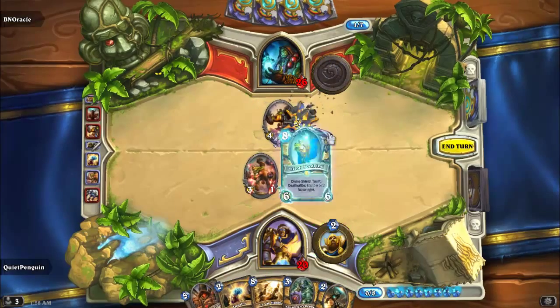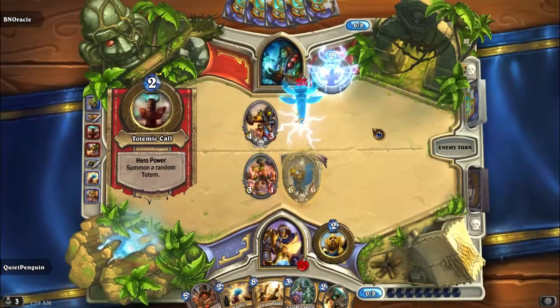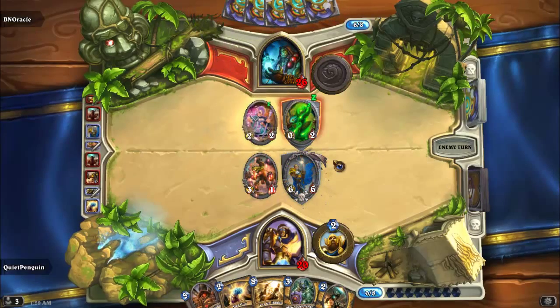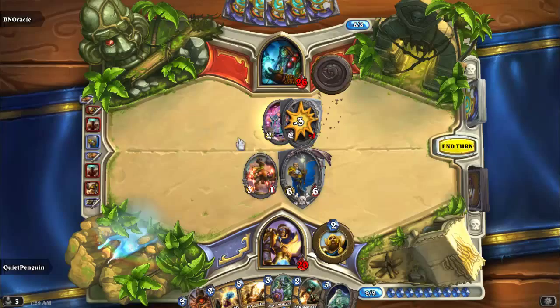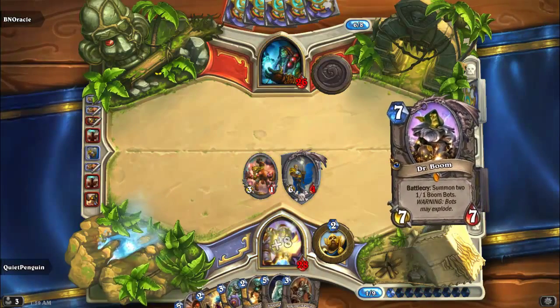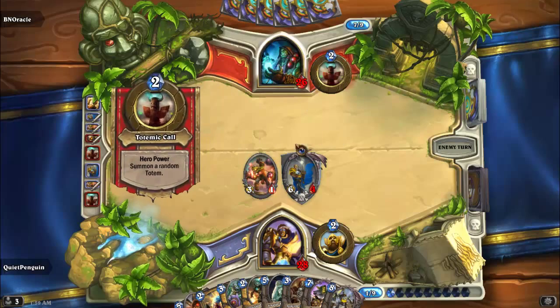I'm going to kill off that Spell Damage Totem and drop Tirion Fordring and pass. A lot of these Mech Shaman lists at the moment don't play Hex — they're pretty all-in because they need room for all those burn spells; they can play up to eight burn spells. Generally they don't have great answers to Tirion. As you can see, the divine shield is able to eat the first half of a Pile of Dreadsteed — pretty sick — and he's forced to pass the turn. I'm just going to keep his board clear, heal basically all the way back up to 30, and draw a bucket load of cards.